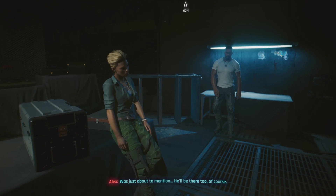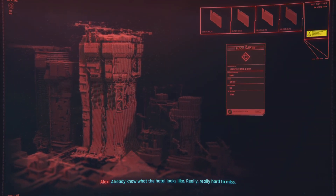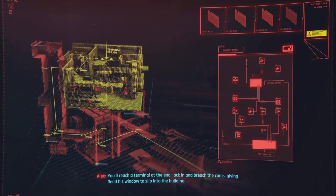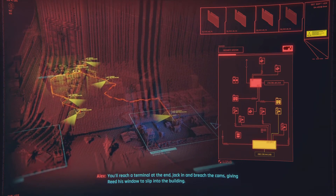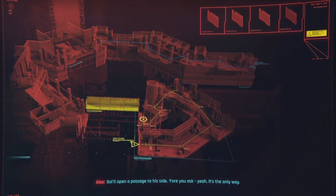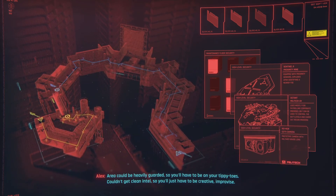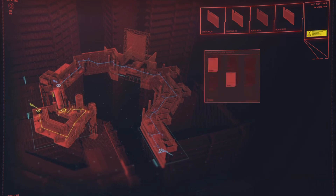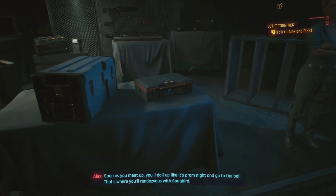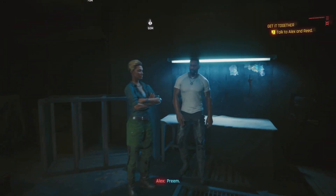V, you're gonna enter through a flooded tunnel system. Got a top-of-the-line diving suit - fits you snug as a glove. Water's maybe a little super toxic, so be careful. What about Reed? He'll be there too of course. You'll reach a terminal at the end - jack in and breach the camps, giving Reed his window to slip into the building. You'll take different elevators up. The area could be heavily guarded so you'll have to be on your tippy-toes. Couldn't get clean intel so you'll just have to be creative - mines, AVs, cams. Soon as you meet up, you'll doll up like it's prom night and go to the ball. That's where you'll rendezvous with Songbird. All clear?